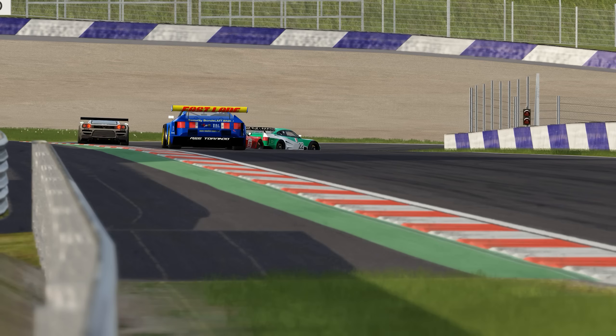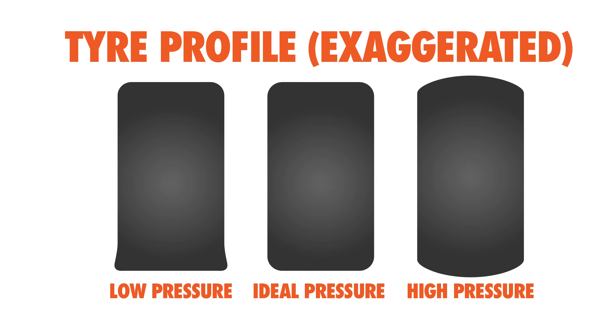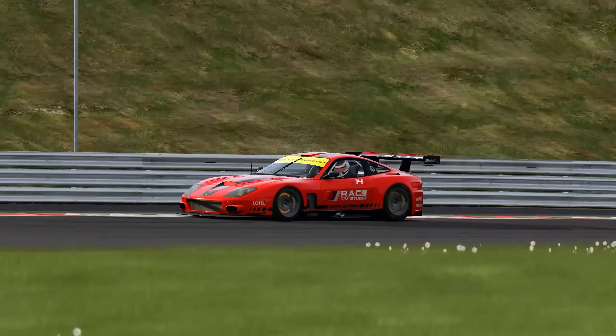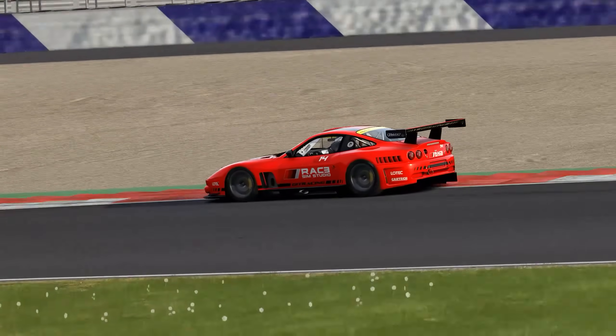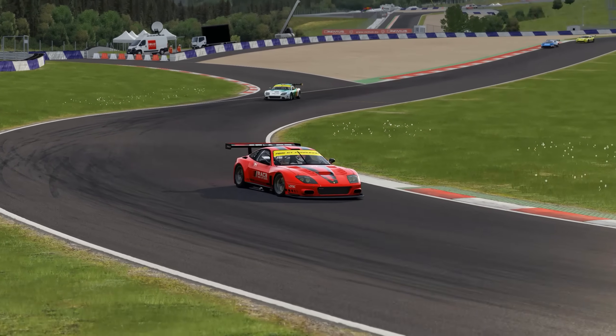The key thing to remember is that changing the pressure in your tyres alters its profile, which consequently changes the amount of rubber in contact with the track. Generally speaking, a bigger contact patch means more grip. So, up to a point, lower tyre pressures provide more grip, but this also generates more heat, decreases tyre life, and can impact handling, fuel efficiency and speed due to increased rolling resistance. Like almost every aspect of car setup work, it's all about compromise.